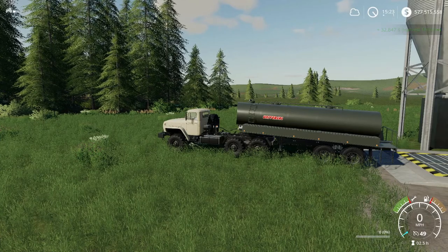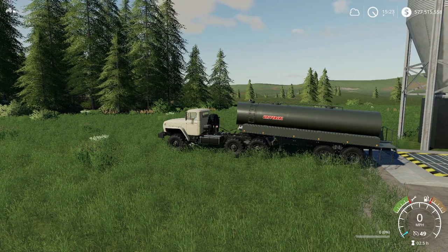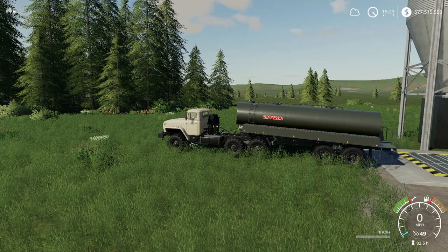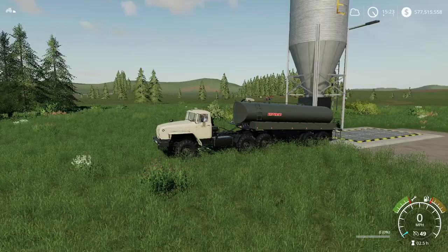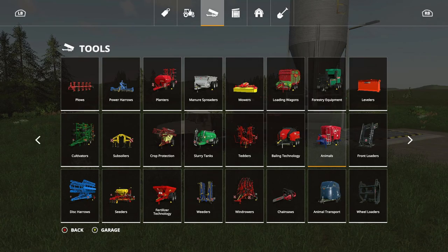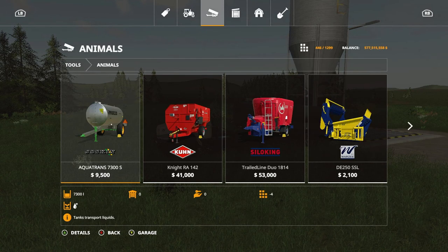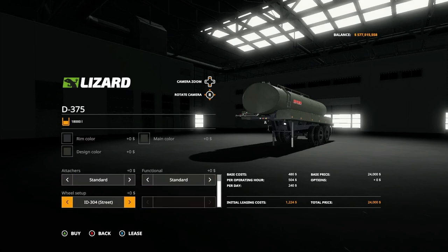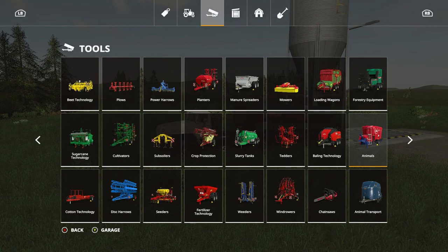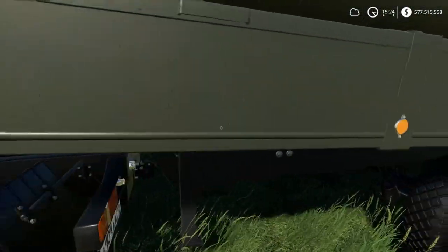Now for this tanker — the D375 — it's by Car911. To download it is 12.36 megabytes, the in-game purchase price is $24,000, it has 5 slot counts initially, and the capacity is 18,000 liters. Interestingly, it's not located under trailers — it's actually located under tools, under animals, which is a strange place to put it, but that's where it is. There are quite a few options on it that I won't go through right now.